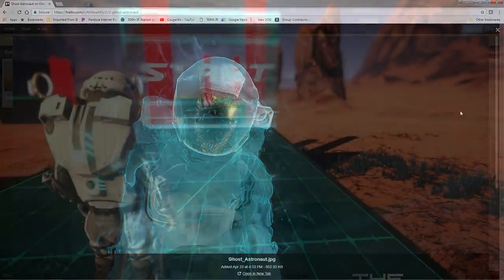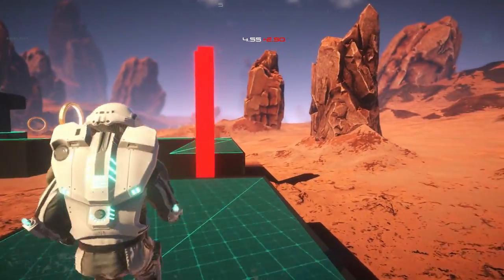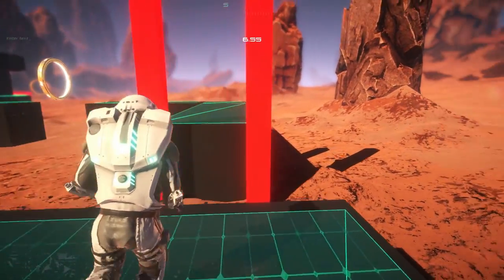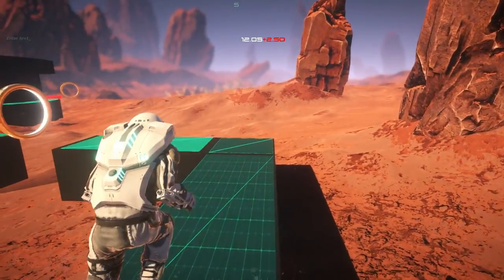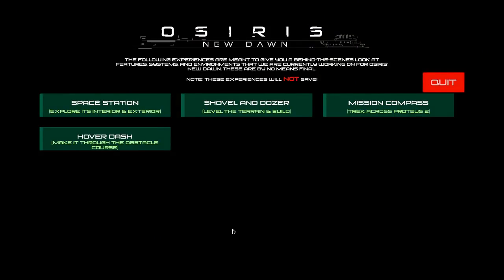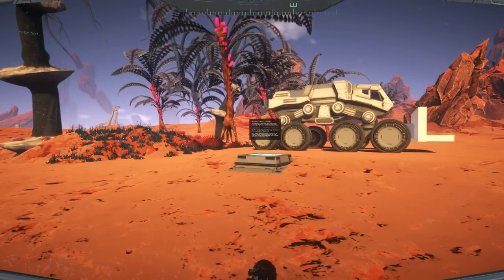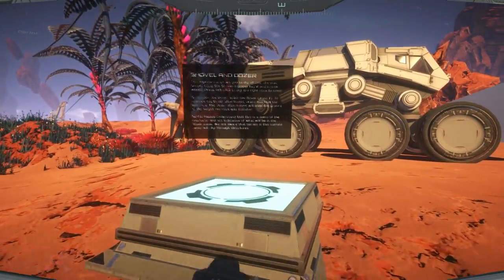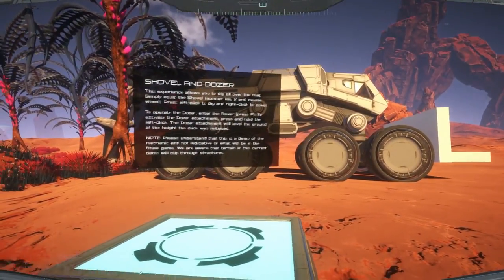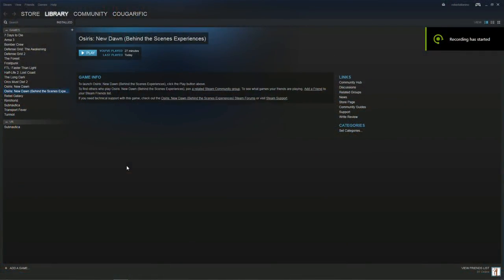The next thing is that instead of — now Subnautica had a dedicated team of play testers — the Osiris New Dawn developers are taking a slightly different approach. They've introduced something called behind-the-scenes experiences. These are meant to involve you in what they're working on, and also allow you to give them feedback on what is being worked on before they actually add it to the playable build. You launch the behind-the-scenes experiences from your Steam library.